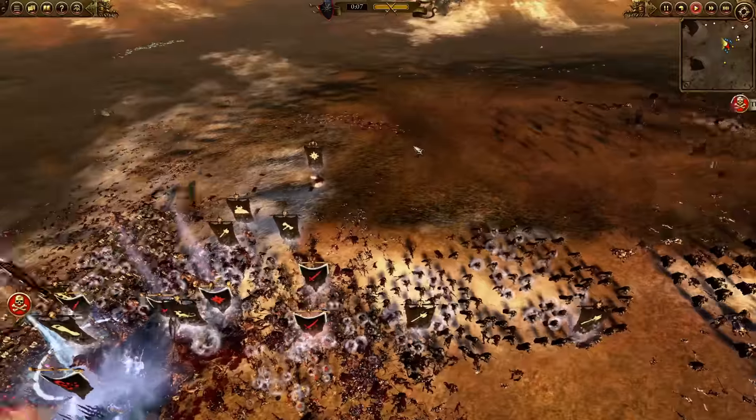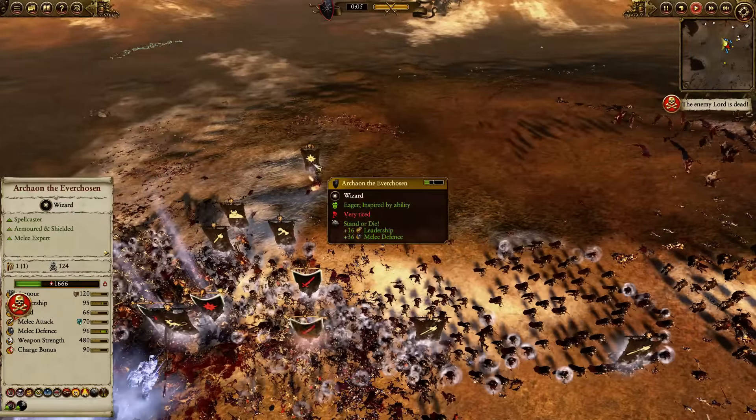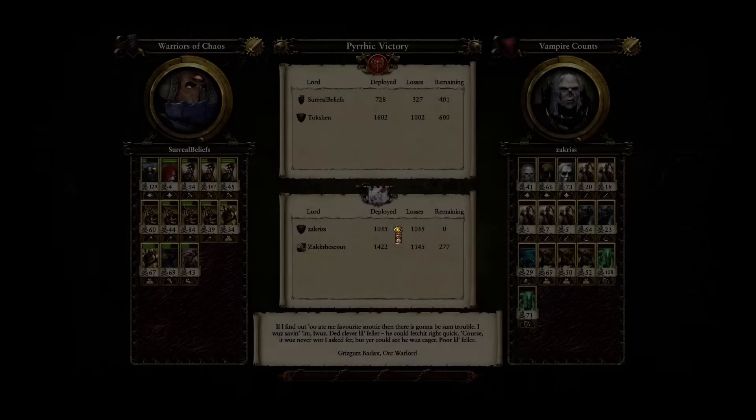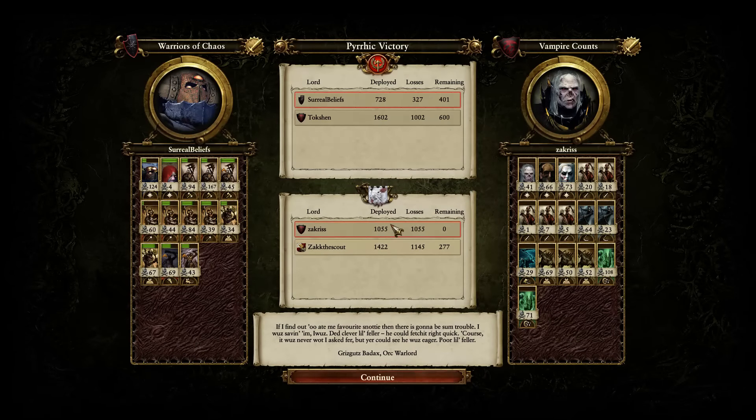My Archaon — how many kills? 124, not bad. A decisive victory — they left eventually but that is how we won. I barely lost anyone; Tokshin lost a lot more, but he was fighting a much more annoying foe — a fellow Vampire Counts player who was a very annoying opponent.